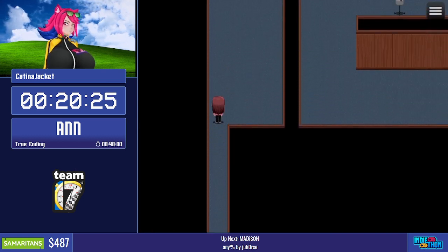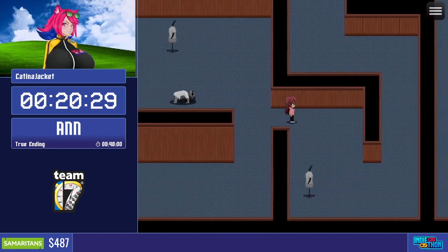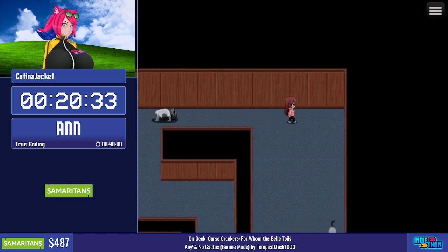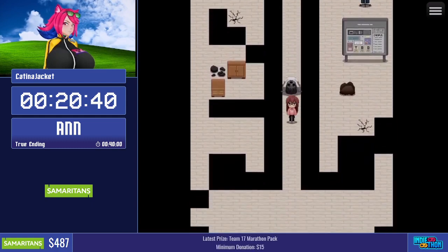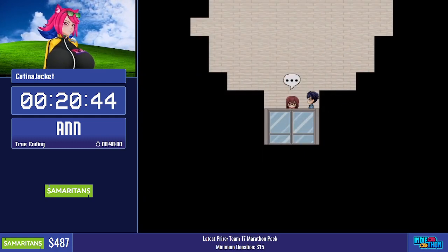All right, here's the room — I got to be perfect here, or else I'm going to have to kind of guess. Should be good. Cool. Now I have one of the instances of holding Z where the small interactions the world has — this floor cracking — is making me go faster.